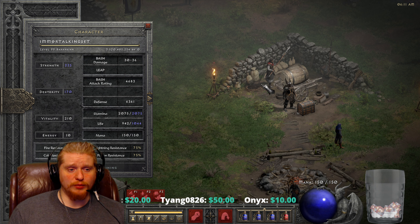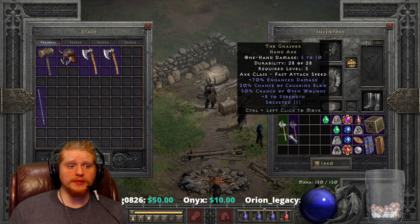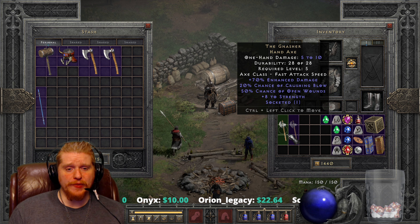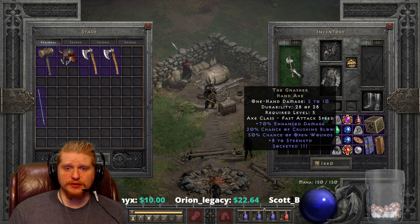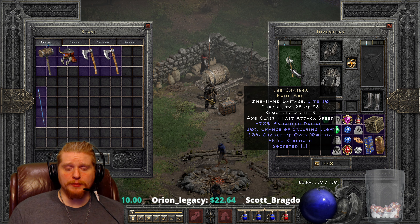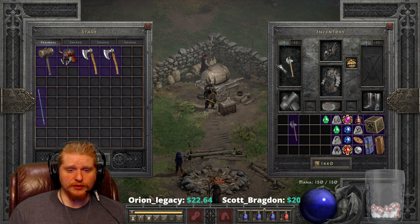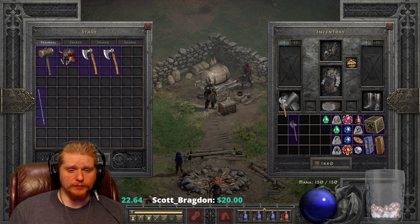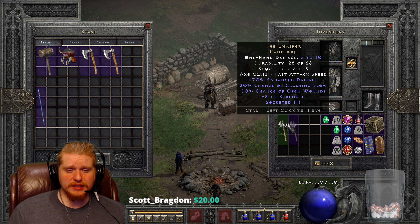And just in general, you've also got plus 8 Strength, which is going to help you put on equipment. At level 5, when you put this thing on, you're going to have no Strength whatsoever. And you might be looking to put on Saigon's set at level 6 — plus 8 to Strength is certainly going to help you do that. It's going to make it a lot easier to put on your Saigon set at level 6 where you don't really have very many stat points to choose from.